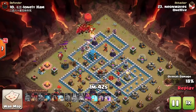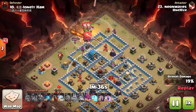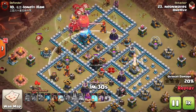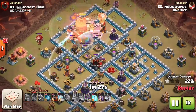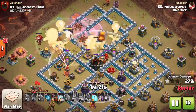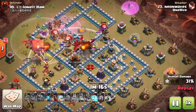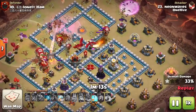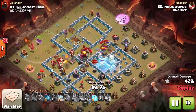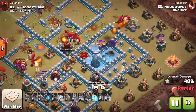She had a plan for a CC pull since the CC range overlapped outside the base — she brought an archer to lure the hound off into the corner. Now the dragons can push in. She'll have a rage and a warden ability to get through the town hall and into the core. Once everything possible is tanked, she sends in the bats with a couple freezes to protect them. Starting near the eagle artillery, she can freeze the eagle and the wizard tower together.